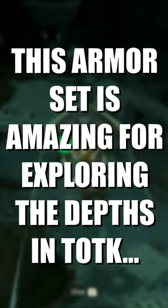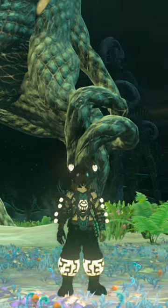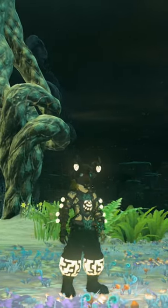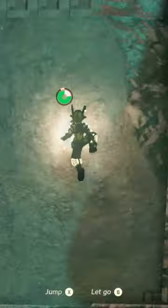This armor set is completely essential for exploring the depths. This is the Miner's set, and each piece of it gives you one glow effect level, which will just give off light from around Link, allowing you to light up the area just by walking around.